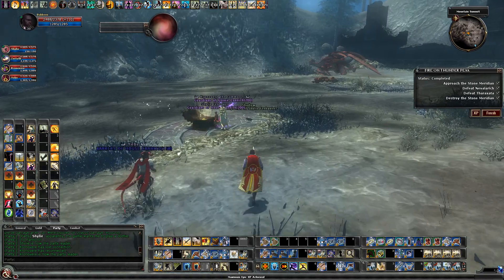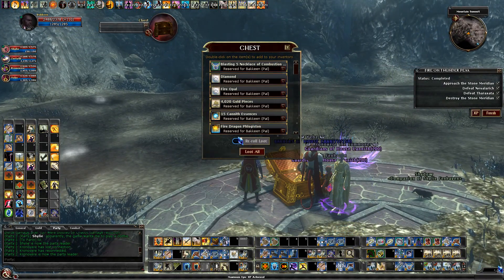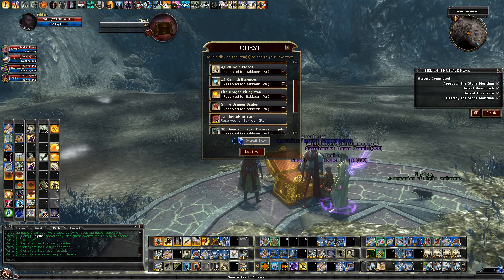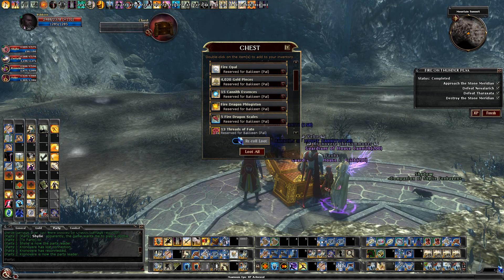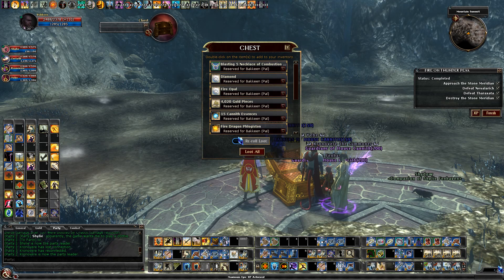That's pretty much it — let's see what we get for named items. We get a Fire Dragon Phlogiston, which is bound to account. Your odds of getting it are probably about one in three on Normal. Also 13 Threads of Fate, five Dragon Scales, and 20 Thunderforged Dwarven Ringots — that's for crafting an item from here. And 64 Thunder Peak Runes. There are some named items that drop here as well, but these ingredients are the main things we're after.